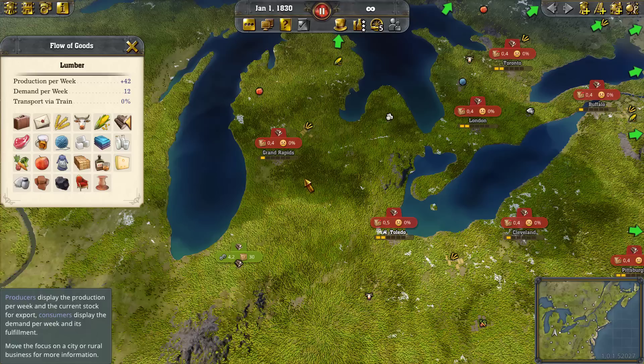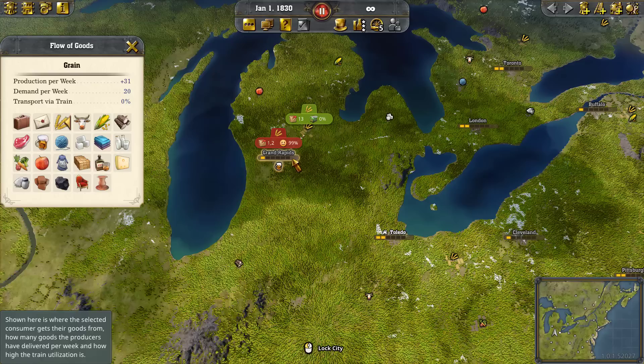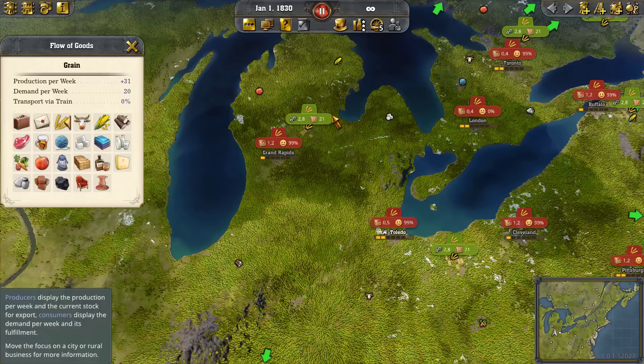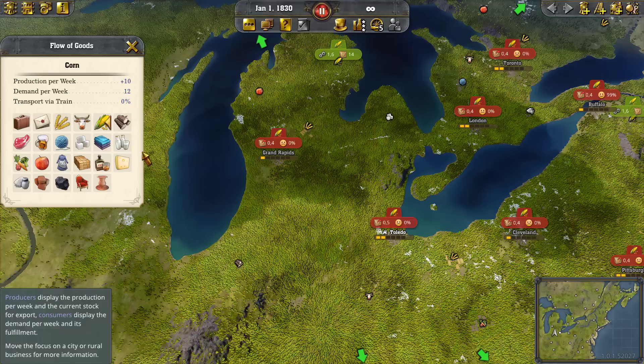If we looked at grain, just as a quick example, you can see that Grand Rapids is getting grain over land, and actually Toledo is too from a grain source right over here. If we look at corn, then they're not so lucky. Okay, so back to our logging example.